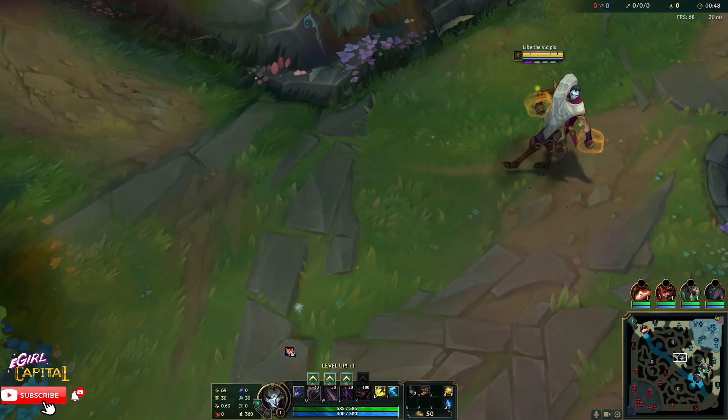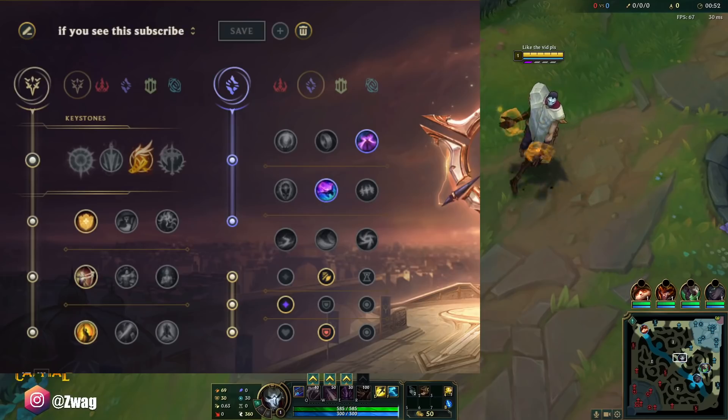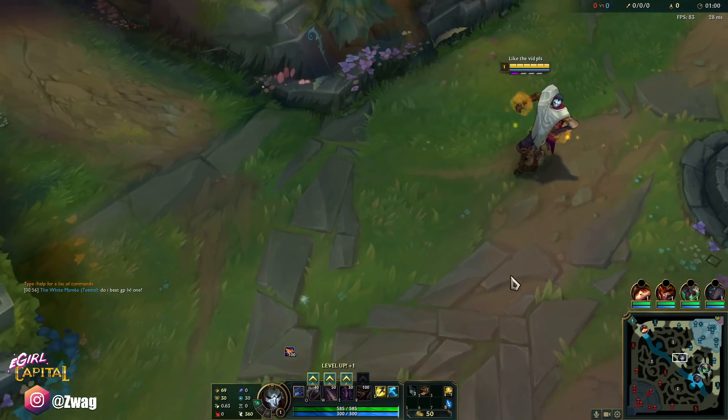All right everybody, welcome back to another video. Today we are playing some Jhin in the mid lane. We're running Fleet Footwork, Overheal, Alacrity, Cut the Grass, Nimbus Cloak, and Celerity. We're going to go full move speed fast Jhin.